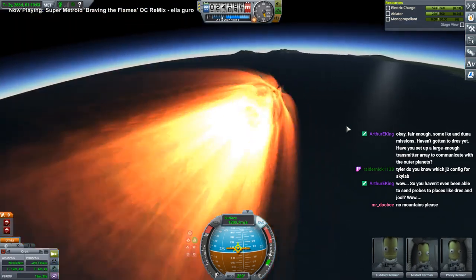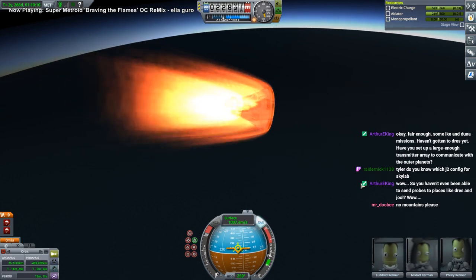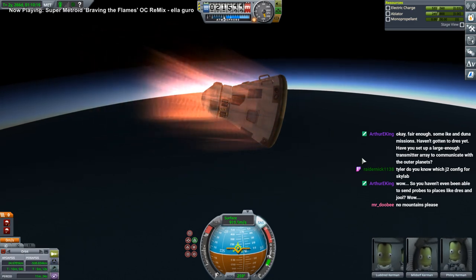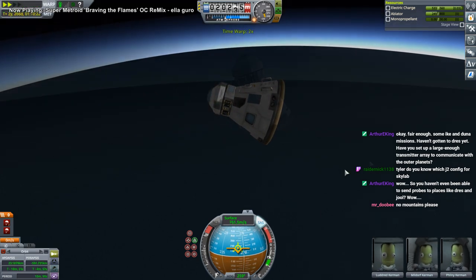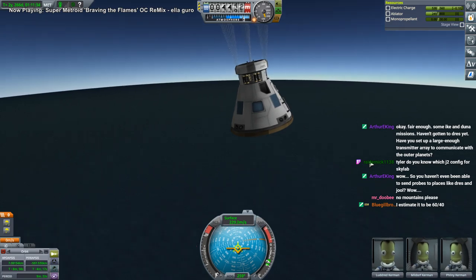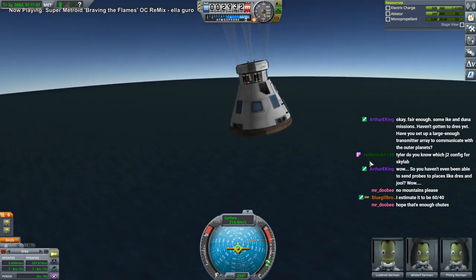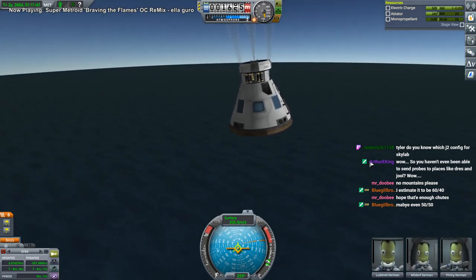It looks pretty watery to me — I think we're safely splashing down this time. I don't know what the land-to-water percentage on Kerbin is. Seems like it's got a lot more land than Earth does. Parachutes. No estimates, please — we want the real numbers. Stop estimating, anybody can estimate. Asking for the real numbers.